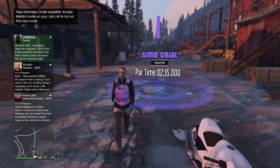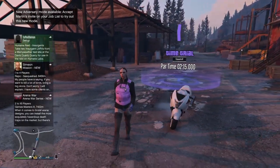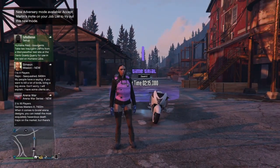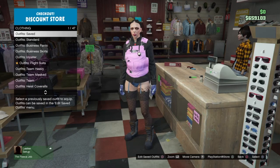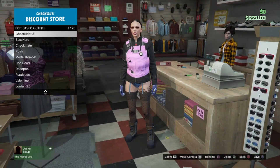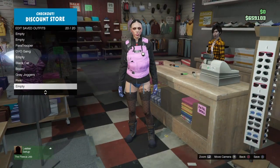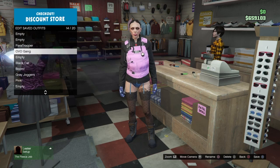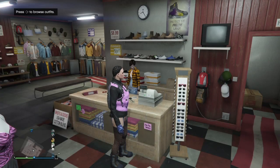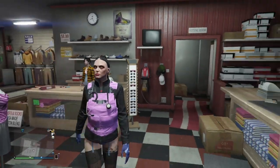Once online, head over to a clothing store and save your outfit. Tip number seven: someone asks why they are constantly falling through the map in director mode. If that happens, turn on invincibility so you can't die. Once you hit the ground you should be able to back out of director mode, and when you come back you should be fine and no longer falling through the map.